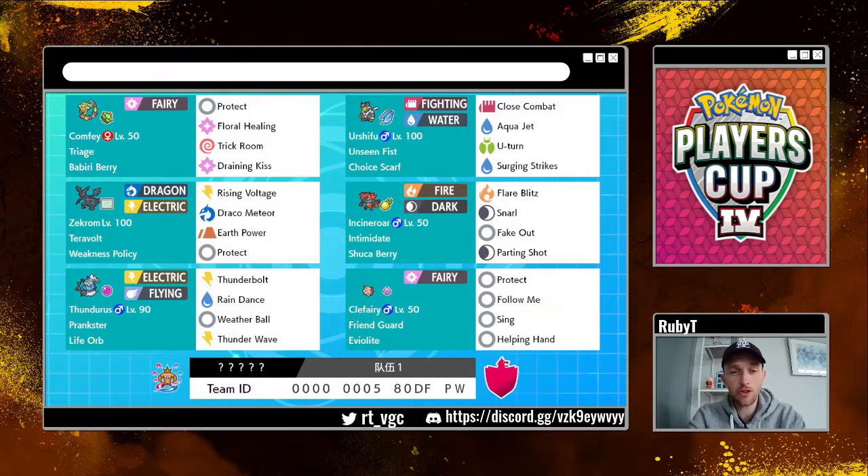Thundurus is Life Orb, so it actually does pack a punch — it's naturally kind of bulky and does genuine damage if you want to leave it to the end. Basically, what you're trying to do a lot of the time with this team is look at the opposing matchup and ask: can I blow through it with Zekrom? Yes or no? If yes, lead Zekrom — but be careful how you lead it, make sure Zekrom won't take too much damage you can't recover with Floral Healing. If no, then ask: which Pokémon can I align so that at the end of this game I will win? Can I remove threats to a Pokémon and then bring them in later?